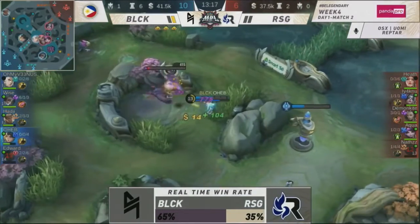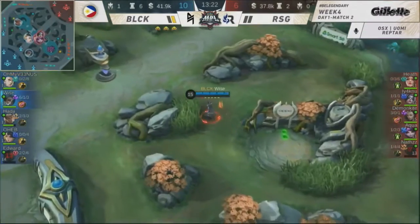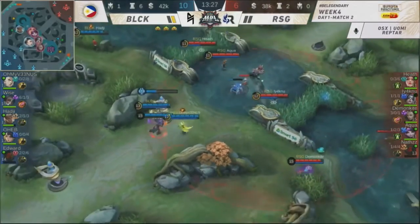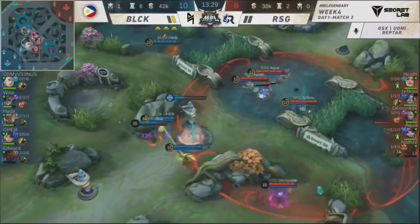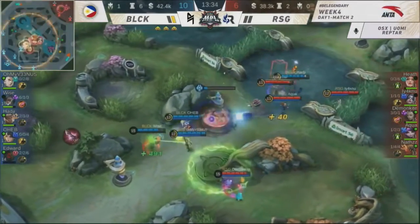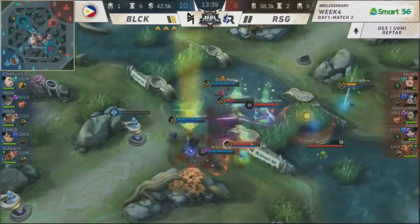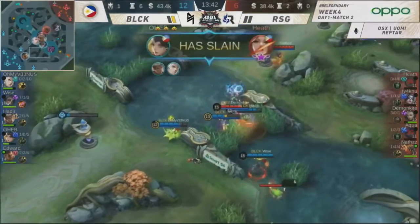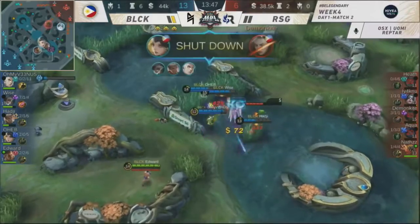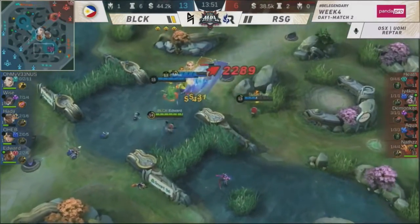RSG is definitely still breathing in this game. Blacklist International has played super well in the early to mid-game. But RSG is pulling stops on their own. They're fighting back. DemonKite has been an absolute demon for RSG right now. Blacklist are going to have a hard time positioning. Here comes DemonKite from the back — kicked back into the tower. Oh look at that Blacklist power — Wise trapping DemonKite. There's no other way to escape. That is 4-1 and DemonKite goes down to the hands of Oheb.